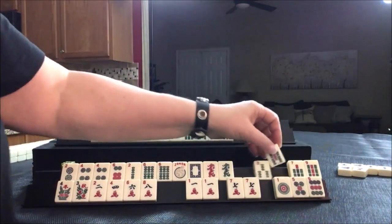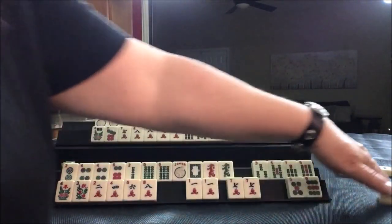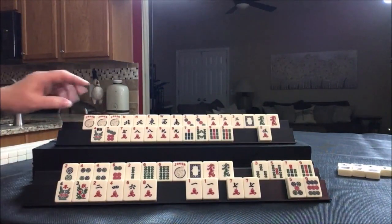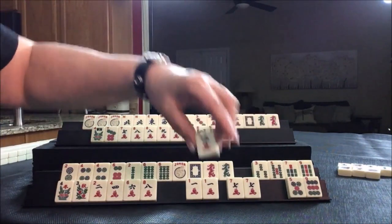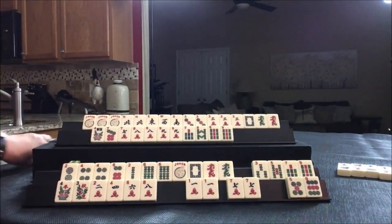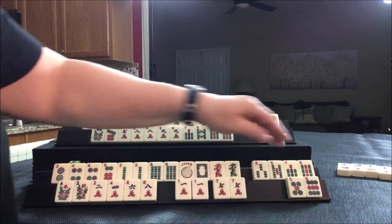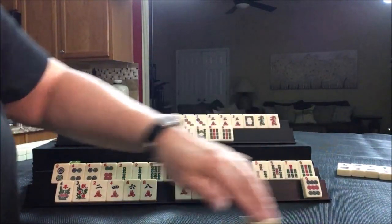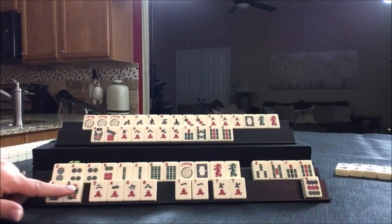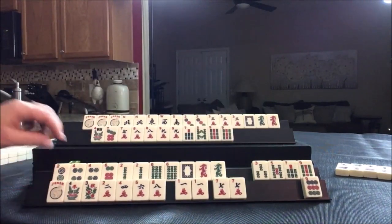There's a six — we're going to keep it, keep every two-four-six-eight. This is joker bait. We're going to get rid of the one-bam — just gathering two-four-six-eight and joker bait. Drawing up here — three-crack — that's a keeper. Maybe we could play a quint with north-three-dragon. Let's get rid of the five-crack. Drawing — five-bam — that's not helpful. Get rid of the one-dot. Drawing — joker, keeper — get rid of the five. Drawing down here — there's a two, that's even, keep it. Get rid of that five-dot. So we're keeping all two-four-six-eight — eventually a strong pattern should emerge.